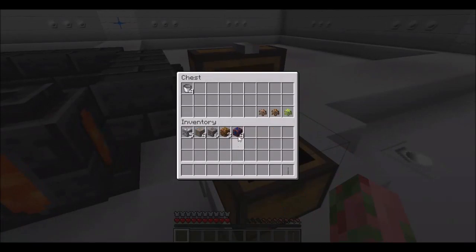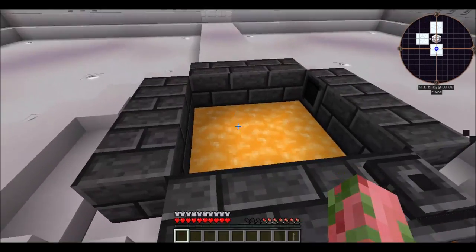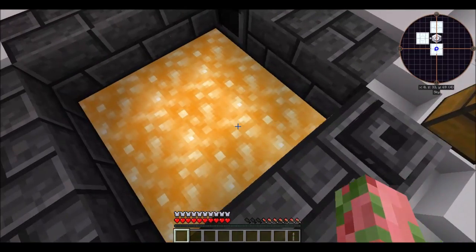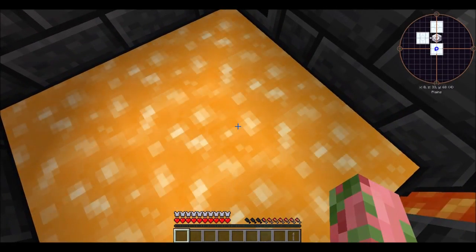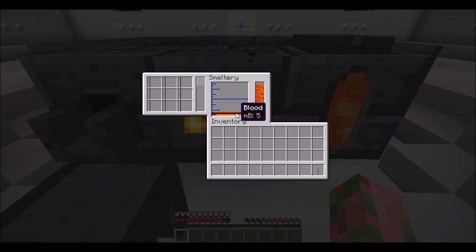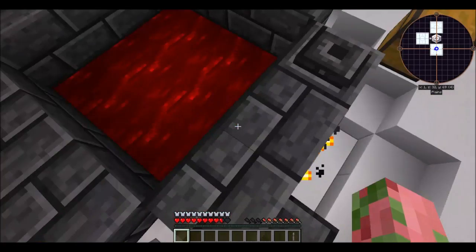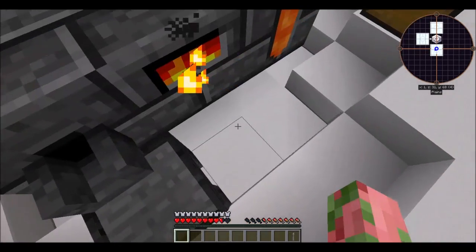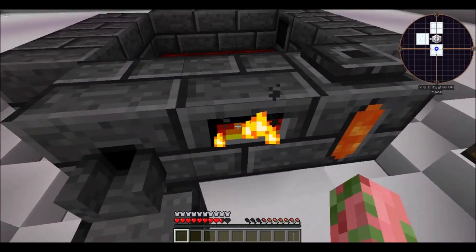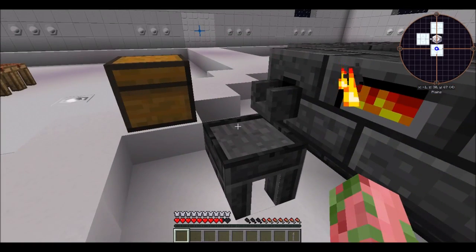Word of caution: if you step into the smeltery while there's liquid in it you're going to get hurt. If you stand in it long enough, blood will get into the liquid, which is very annoying to get rid of — you either pour it out onto the casting basin and break it, or you need 100 millibuckets of it and throw it on here and you get a few seconds of absorption.